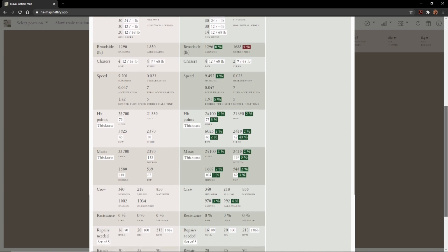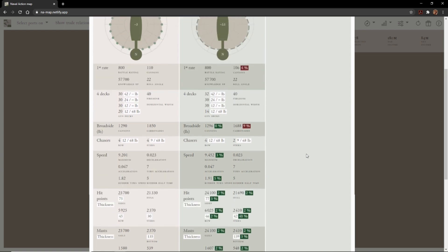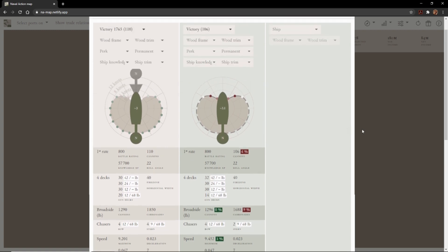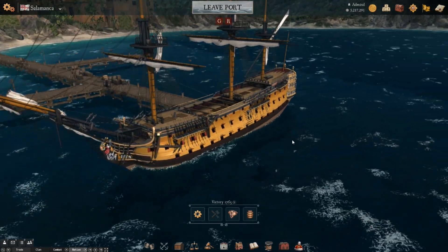I was glad that they buffed the Victory when they released the DLC version. However, I still do not think they are viable in port battles with the current sailing characteristics on the ship. For all of their beautiful rendering and fun turning rates, both Victories suffer from a fatal flaw in the game at this time, and that is the ability for enemy players to leak sink you. If you are passing upwind of a Victory, all you need to do is aim at the waterline, and you can easily get between 5 and 30 leaks on the ship.